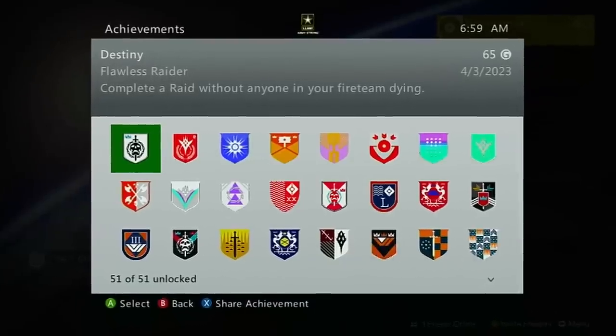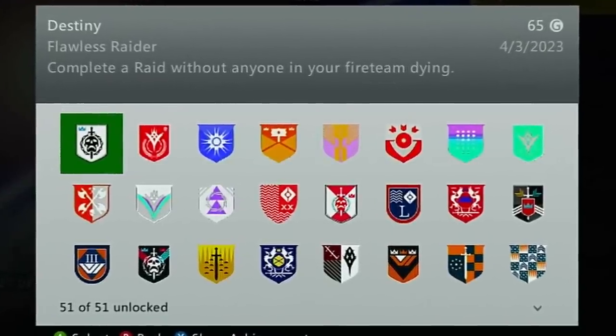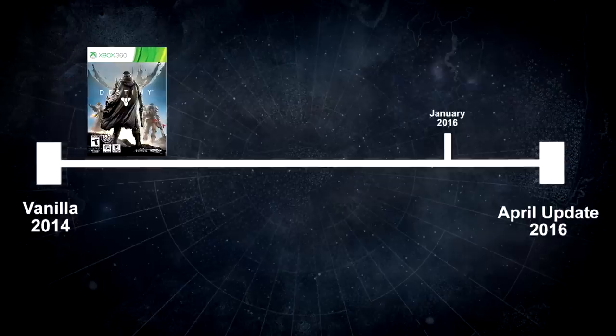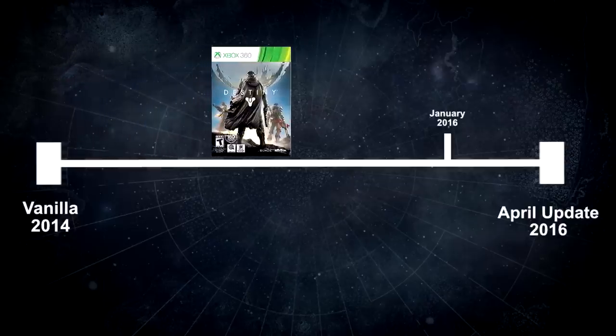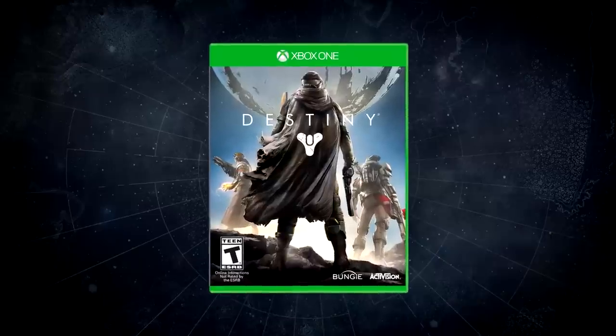The second I selected my hunter, I unlocked an achievement — Flawless Raider — because it was the only one I didn't do back when I played on 360 and didn't complete until I was playing on the One. The last achievement I ever got on the 360 was the Heroic King's Fall in October 2015. Holy shit, that was seven and a half years ago. So I played the 360 version of Destiny 1 from vanilla until January 2016, when I'd finally make the upgrade to the One.